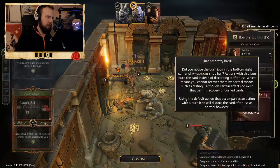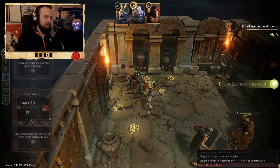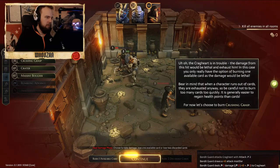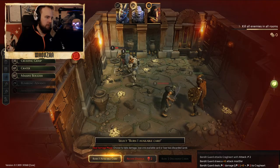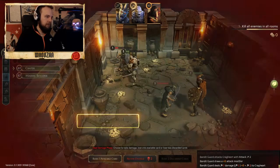One dead - nice! Let's see. Received two damage. And when it's in the red, the character would die. But we can discard a card to survive.